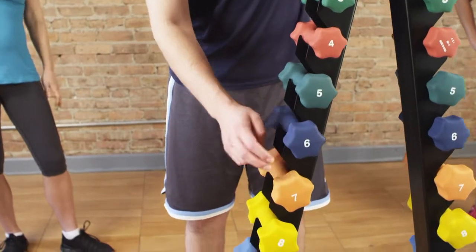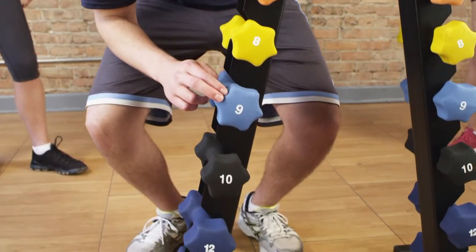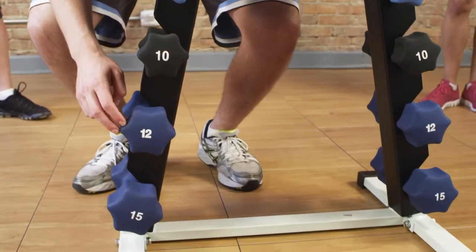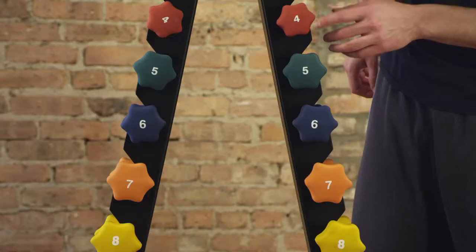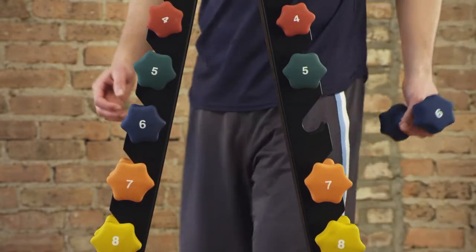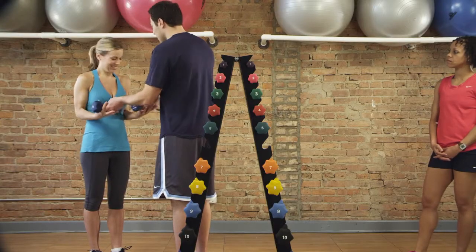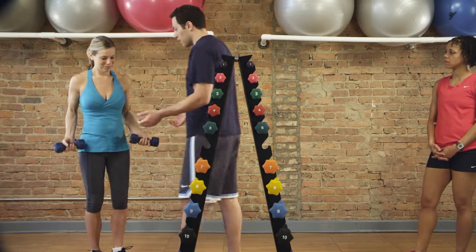Let's say each free weight represents a question, and we want to determine how heavy a weight you can lift — in other words, how difficult a question you can answer correctly. In this example, the trainer has established that this size weight represents the passing standard, and this correlates to the minimum competence needed to practice entry-level nursing.